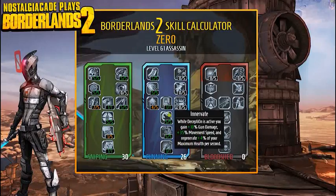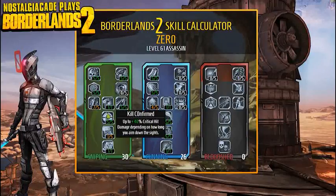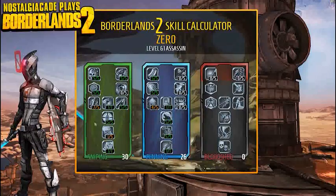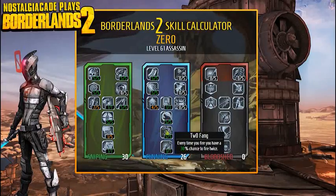Innervate is pretty cool. Deception normally makes you invisible, throws out a decoy target, and lets you run away and deal extra damage from stealth. Innervate gives even more damage plus health regeneration while in Deception. So the combo is: use Deception, run away, snipe them with Kill Confirmed for extra crit damage, plus the 10% gun damage from Innervate — all stacking together.